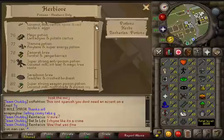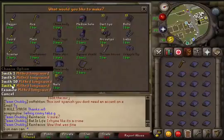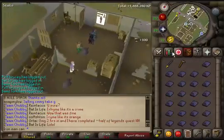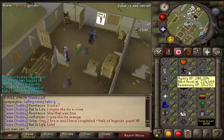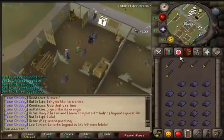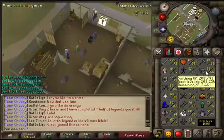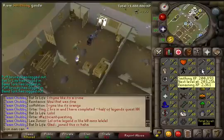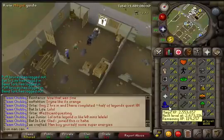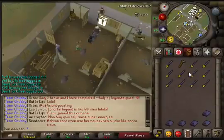Stamina potions require 77 Herblore — I won't be making those anytime soon. I think agility is the worst skill in RuneScape, but I might go for 60 or even 70 if I'm getting decent graceful marks. I'll finish up these mithril bars and sell them to the store rather than alching them — I don't need the Magic XP since I'll be getting it through super glass making.